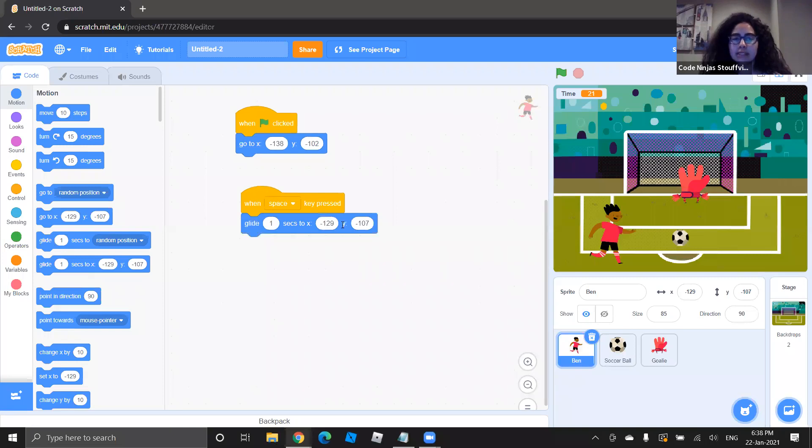Go back to Motion blocks. We need Ben to glide toward the ball. Grab 'Glide [seconds] to X Y' from blue Motion blocks and attach it under 'When Space Key Pressed'. Instead of one second, put 0.5 seconds so he's quick. The position is X:−44, Y:−93. I'll type those in the chat. If you press space now, Ben moves close to the ball but doesn't quite touch it yet — he'll touch it when he extends his leg to kick.